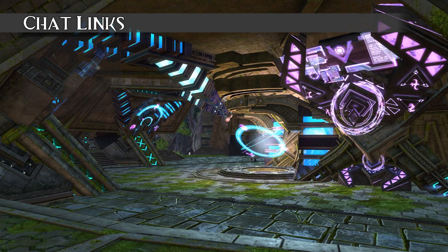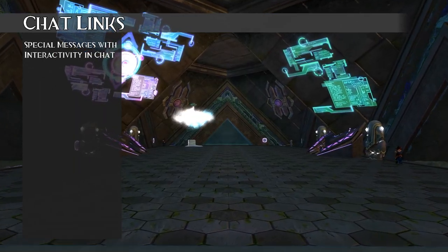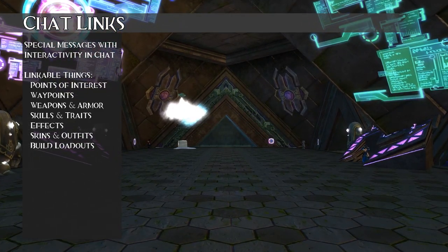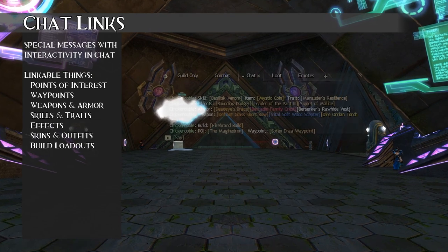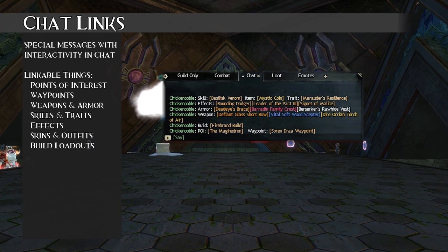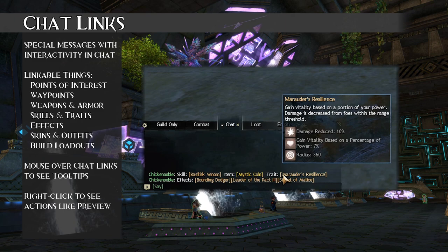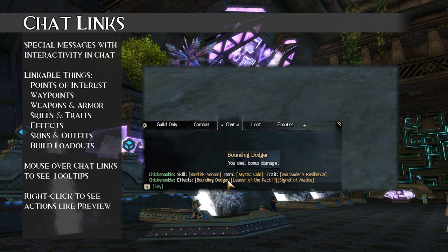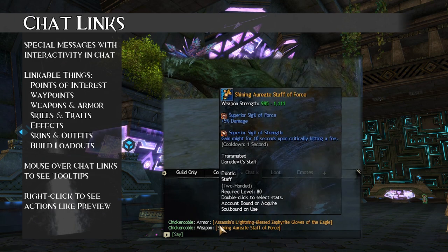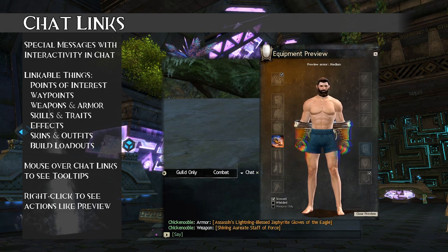Chat links are special messages that players can interact with in the chat window. They can be created for points of interest, waypoints, weapons, armor, items, skills, traits, effects, and builds. Chat links appear as bracketed words that will either be gold or a color representing that item's rarity. Mousing over any linked skill, item, trait, or effect will show you the tooltip for that thing. Mousing over armor and weapons will also show upgrades, and right-clicking linked armor or weapons lets you preview that item on your character.